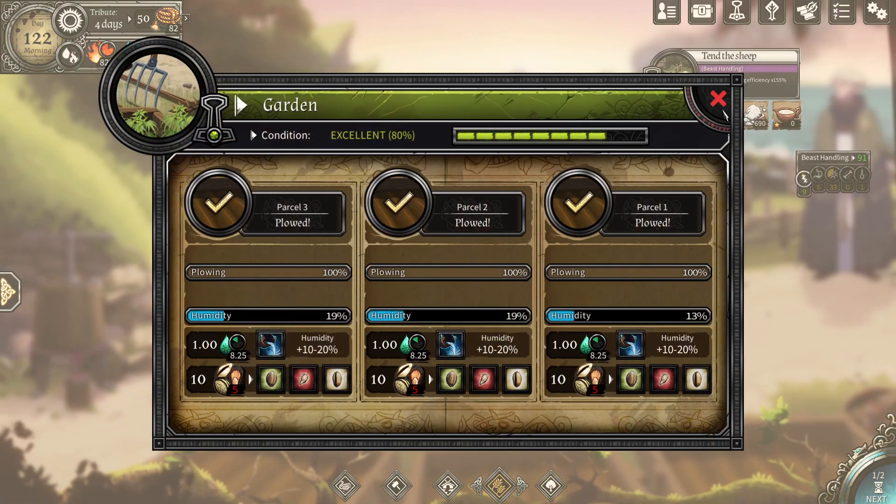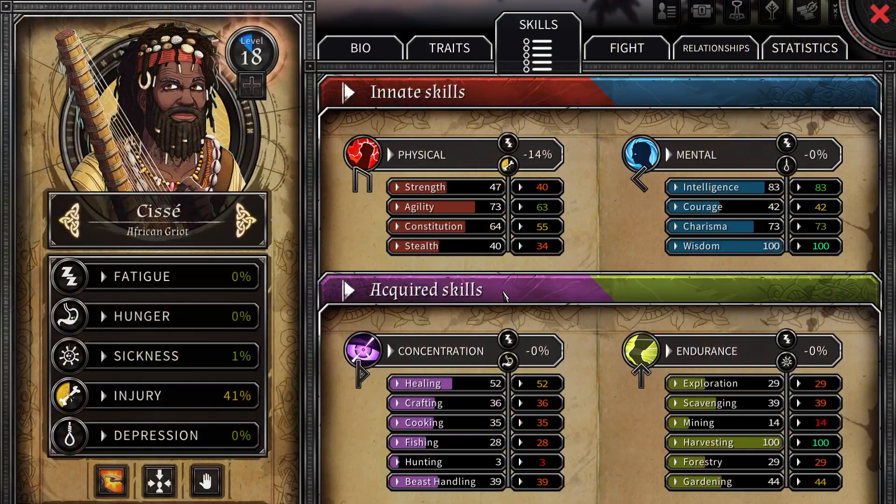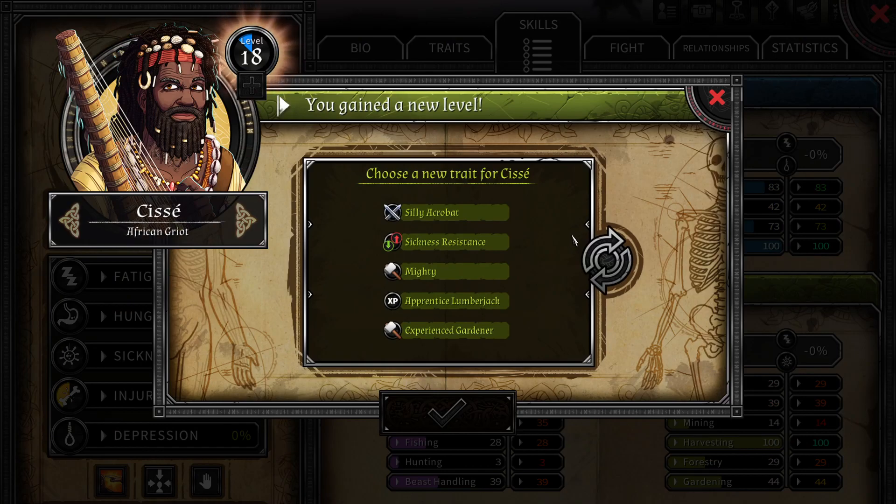I stopped gardening because it's just resources we get from those we don't really need. She's leveled up — that's nice. You can get some more stuff: Silly Acrobat, dodge plus 5%, initiative plus 1, effect resistance minus 15%. Mighty. I want a combat skill for him, so we're gonna be re-rolling that.